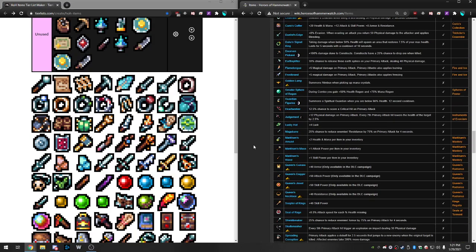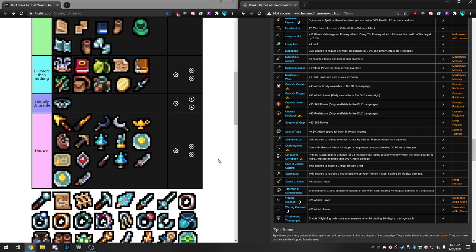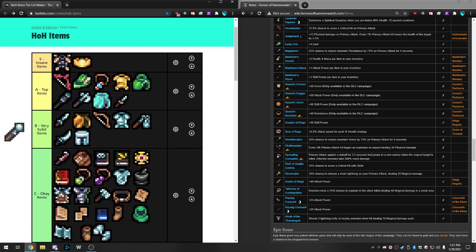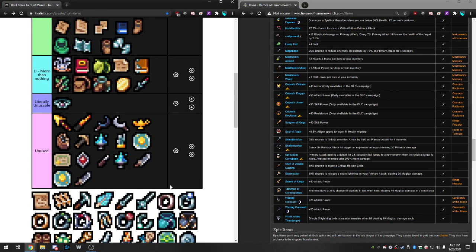Shield Breaker is the mirror image of Mage Bane — 25% chance to reduce the enemy's armor by 75% on primary for four seconds. Most builds late game do more magic damage than physical, so Shield Breaker is less useful. Unfortunately it's not as good as Mage Bane because everyone eventually goes toward Centaur's Demise and deals more magic damage than physical. I'll put this in Okay Items. It does increase your damage by reducing armor, just not as much as Mage Bane.